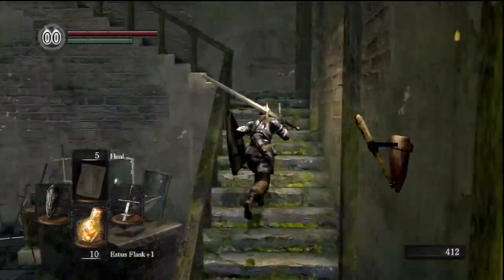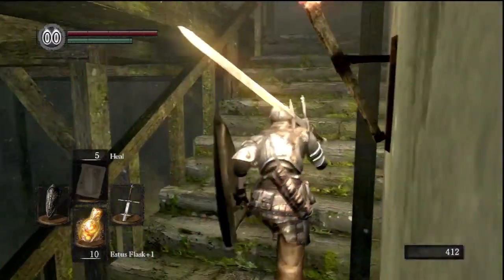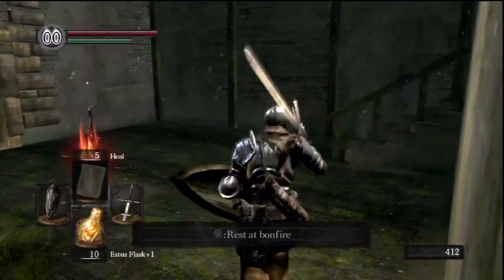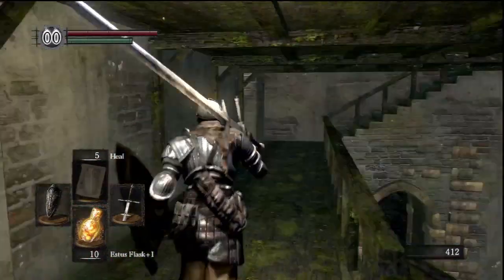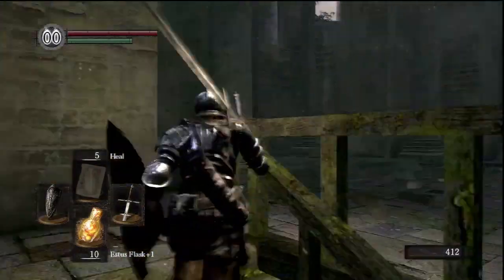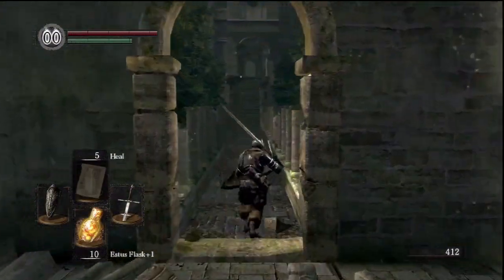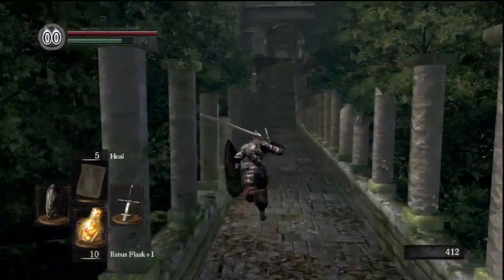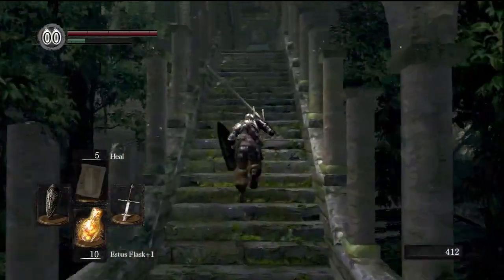So we're dealing 80 plus 80 plus about 30 with the Astora Straight Sword, and here we're dealing about 200 with the two-handed sword, so they're going to be close damage-wise. Either way, the character looks pretty cool right now with that big sword, big shield, and the armor — much better than when we started.